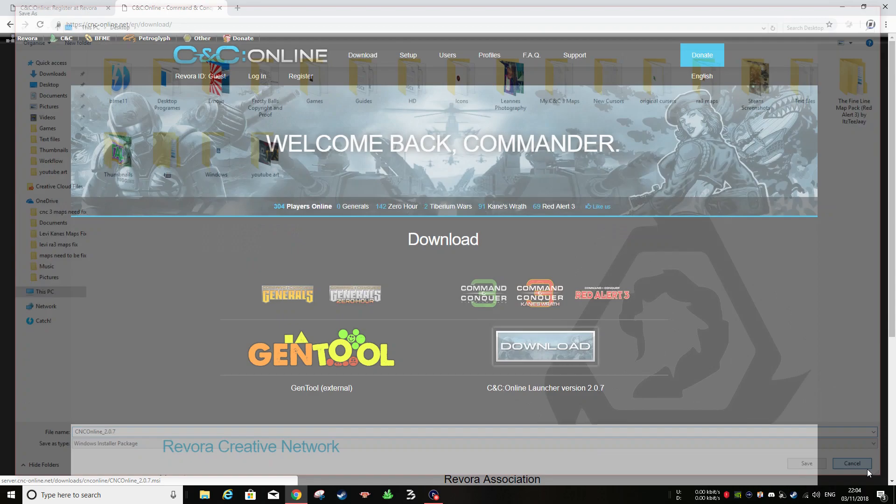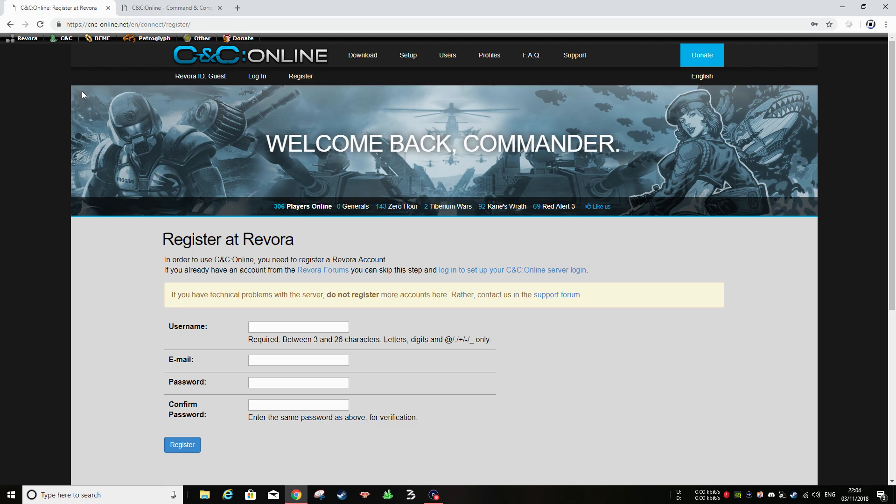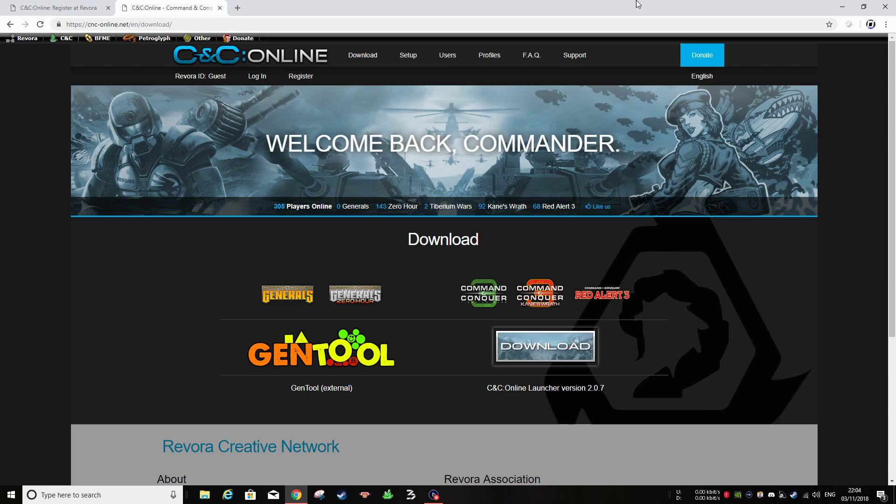Once you have downloaded C&C Online, you're going to want to go over to Revora. On this part you're going to need to register an account. You're going to create your own username, do your email, your password, and then confirm your password. Once you've done that, you register it and those are the first two steps done.